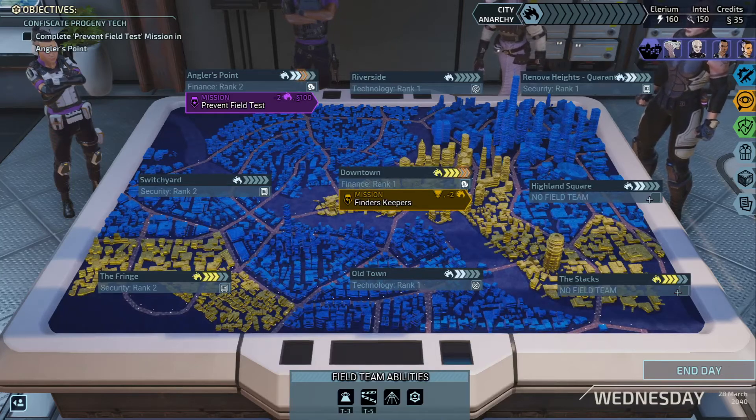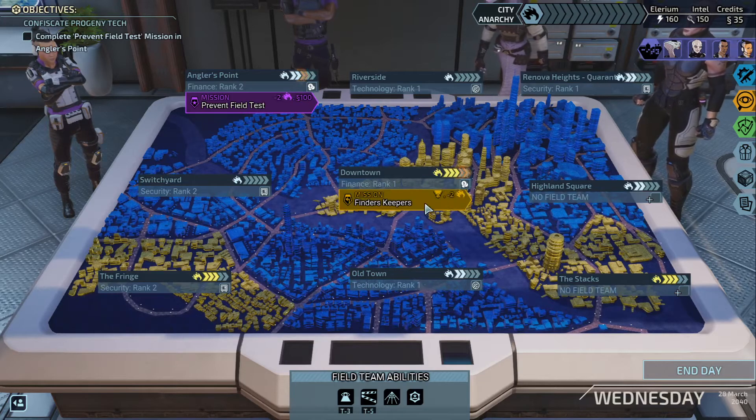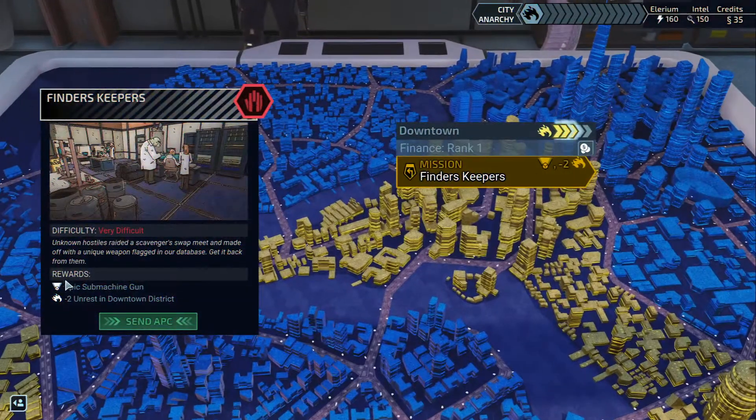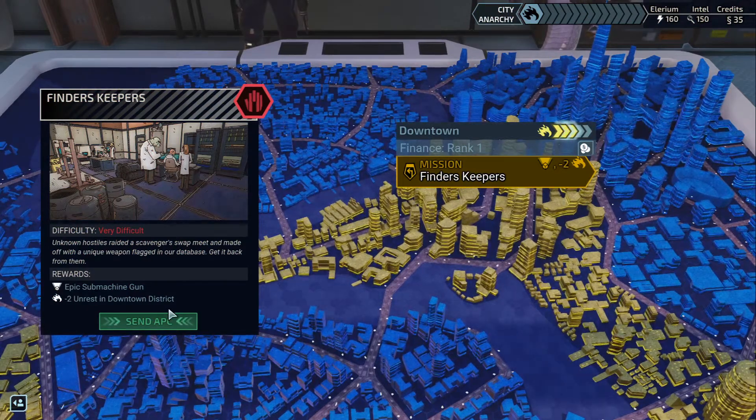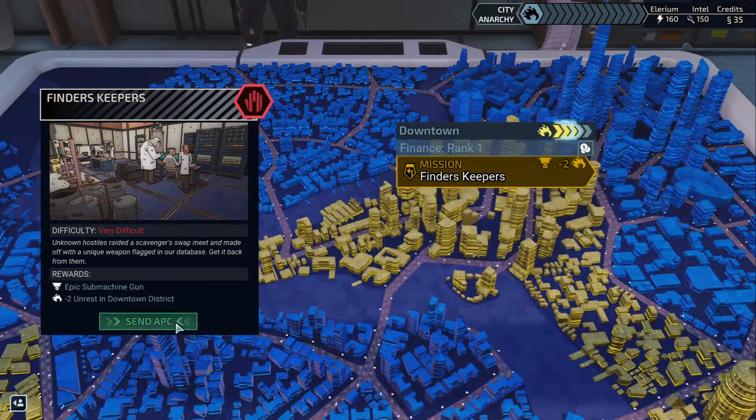Hello, welcome back. This is 20 Below Zero. We're playing XCOM Chimera Squad, and we are about to jump into downtown, which is literally on fire. We're going to jump in there before it fully erupts. Our main objective, Angler's Point Prevent Field Test, is going to ride it out a little longer, but I think in the end we're going to walk away with an epic submachine gun. I've got actually a lot of submachine gun users on my squad.